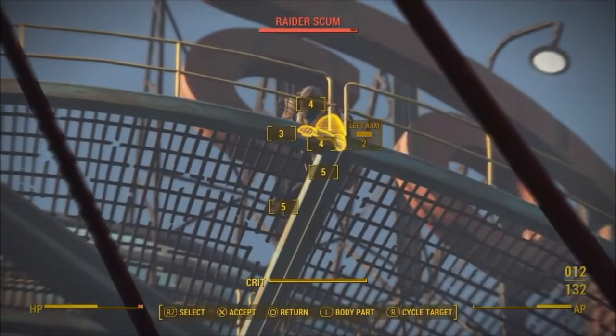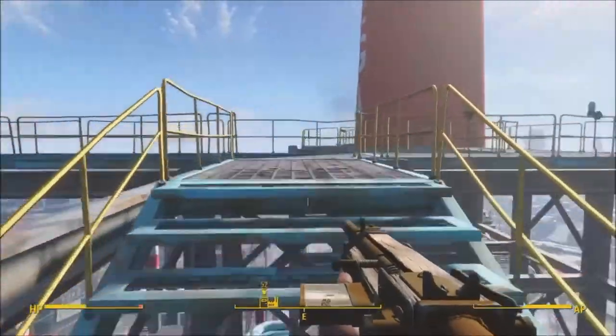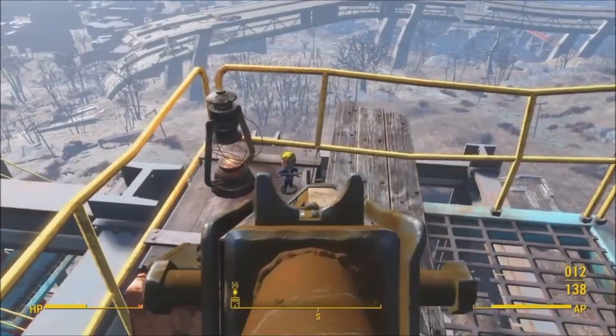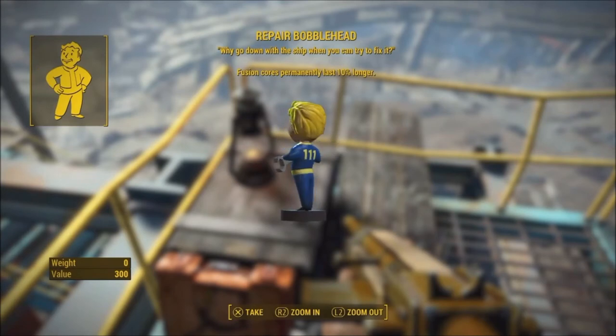It's not that difficult. There's one guy way up there — I actually killed him before I even got out there, so when I got up there he was already dead. You get up there, run around the bend, bust that left right there, and boom — that's where this bobblehead is. And there you have your Repair Bobblehead.